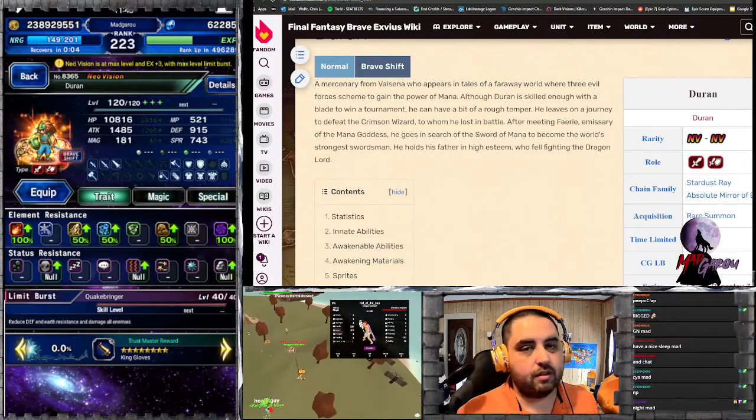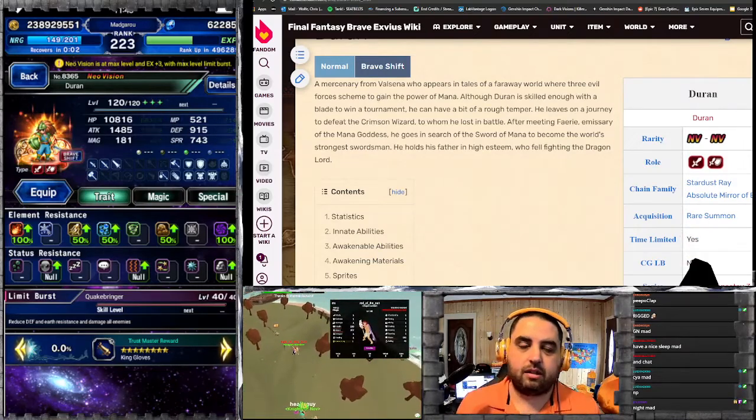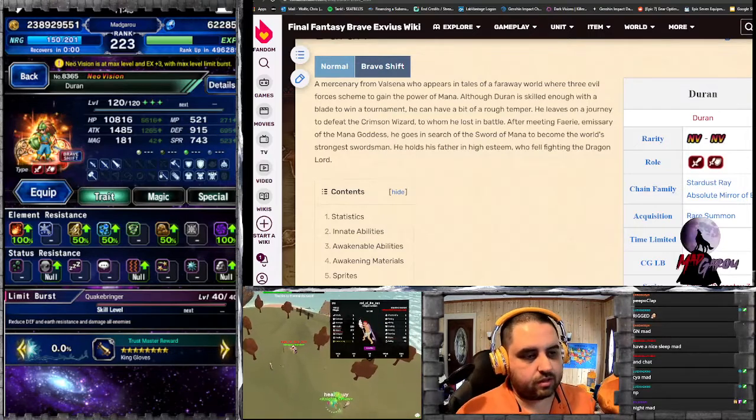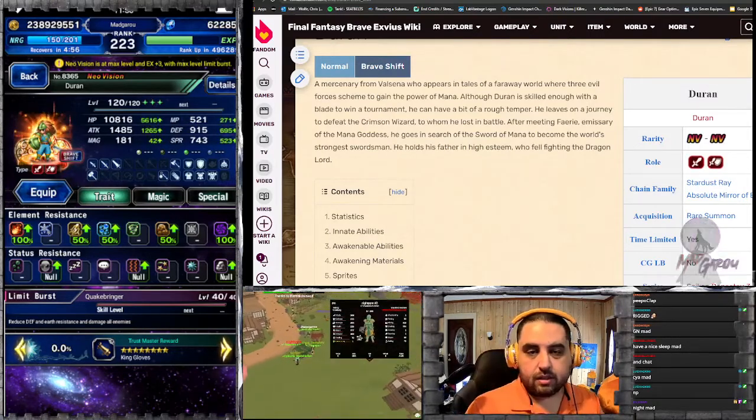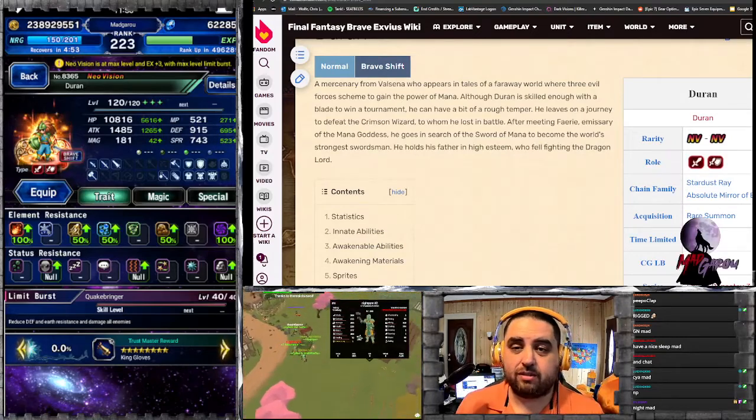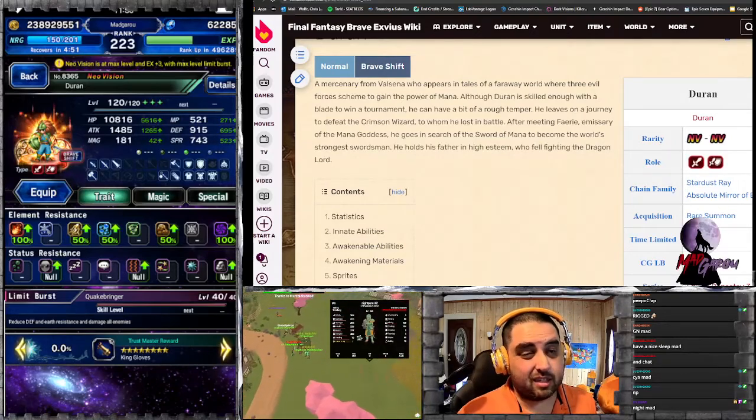Hey everyone, it's MadGuru here. Today I'm going to talk about the other two units in the Trials of Mana, Duran and Riesz. Stay tuned to see if you should be spending your lapis on either of them, or if this is a stay-away banner.